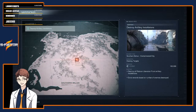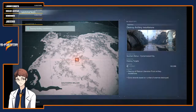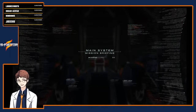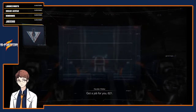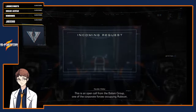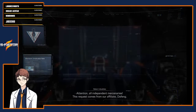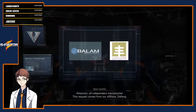Destroy artillery installations. Extra rewards based on number of enemies destroyed. So I'm gonna have to use the shield to get closer to enemies and then use the hand cannon to do a lot of stagger damage. And then I can laser sword them. That's the strat I'm going for here. The request comes from our affiliate, Dawfung.